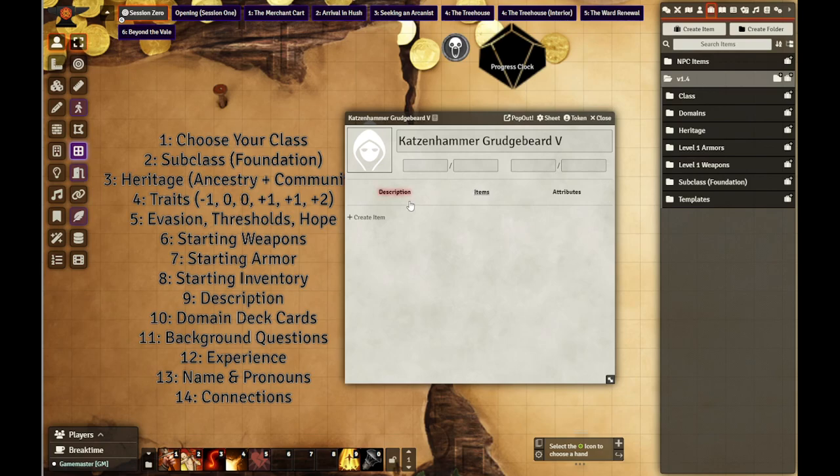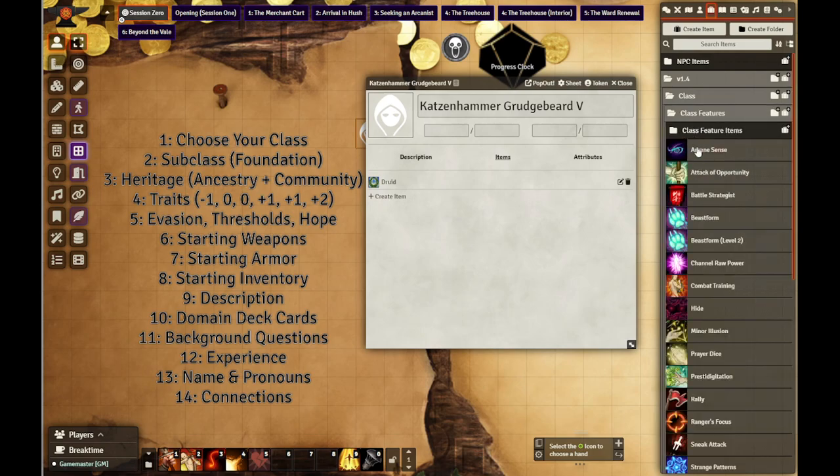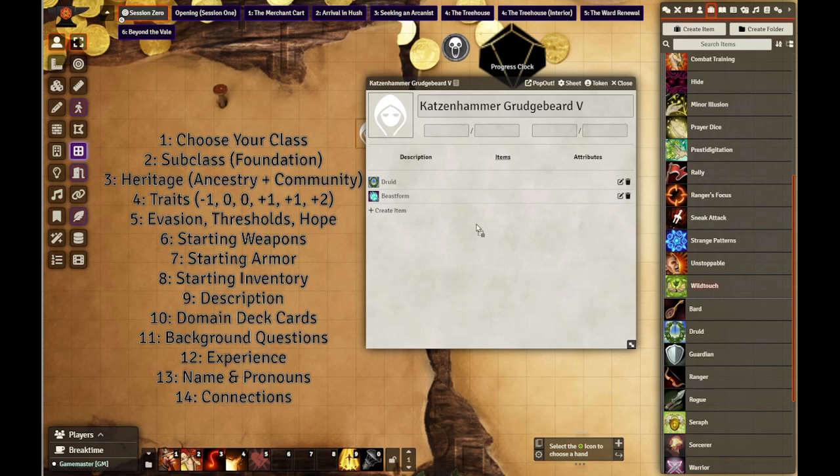Choose your class. Druid. She does start as a fighter, but she's a druid first of all. Druids get beast form and wild touch. You can see that by opening it up.